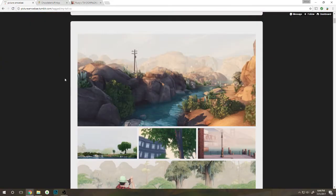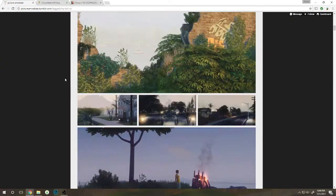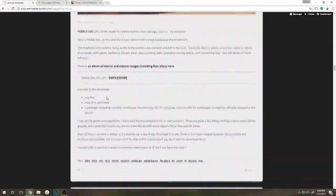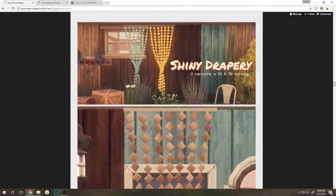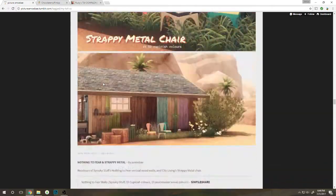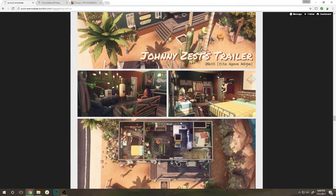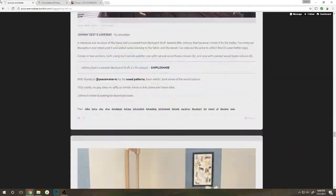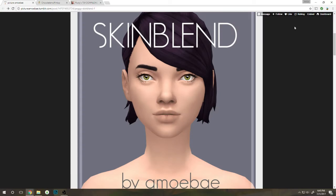I'm on this next blog just because I really want the Peggy skin blend and I already know where it is. It's a really cute skin — I love it. Their other CC seems super cute but I just kind of want that one skin. Let's go ahead and hit the back button and get the Peggy skin blend. I'm gonna go ahead and reblog on my Tumblr — dynamicsmoney.tumblr.com — and meet you guys back with the next blog.